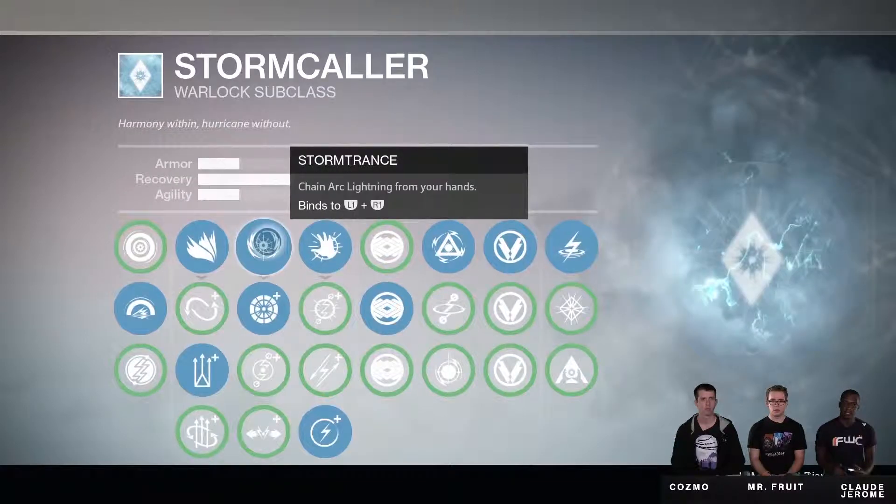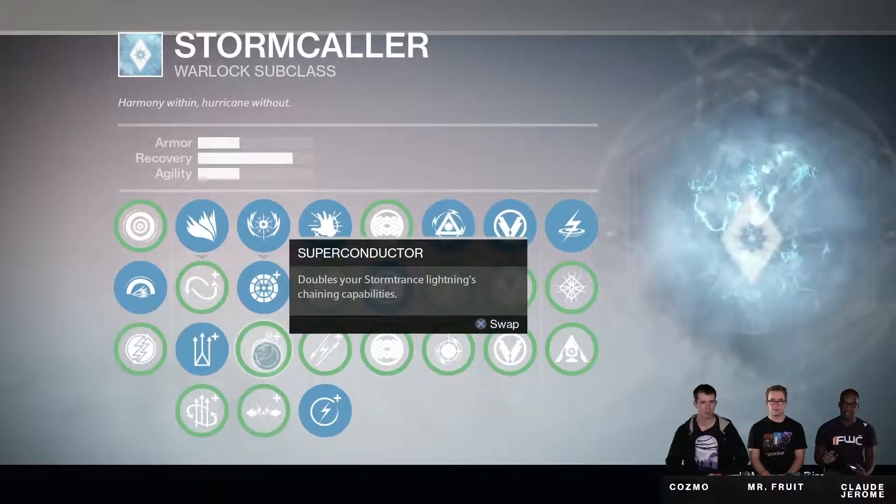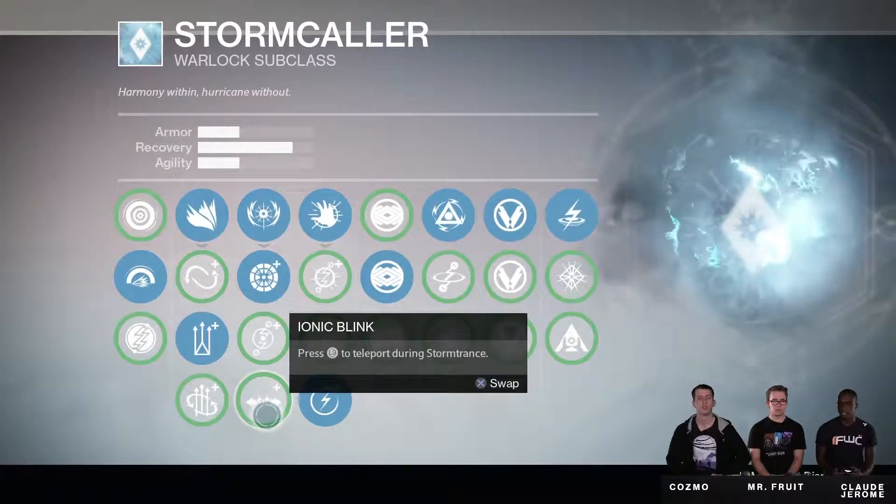And this is the super you guys came for — it's called Storm Trance. It allows you to chain Arc Lightning from your hands. The next ability is called Landfall, which on casting Storm Trance fires a bolt of lightning into the ground, creating a devastating shockwave boundary. We next have Super Conductor, which doubles your Storm Trance lightning's chaining capabilities. And finally we have Bionic Blink, which lets us teleport during Storm Trance when we press R3.